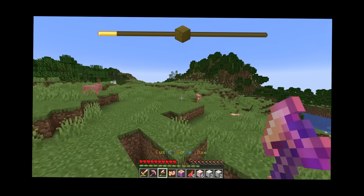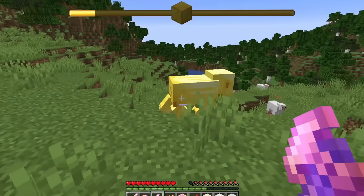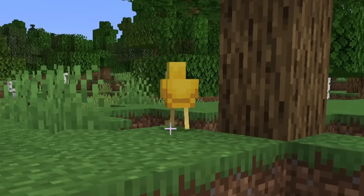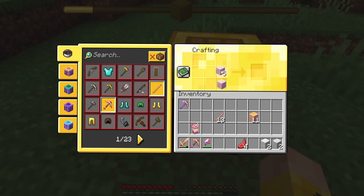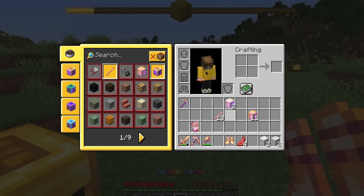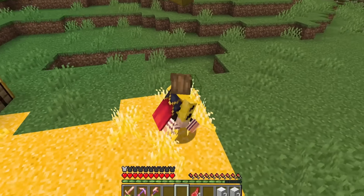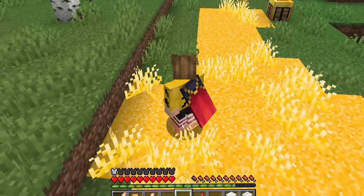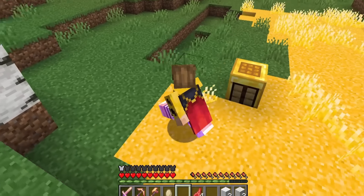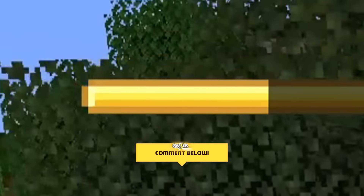Can I turn any animal into gold using these tools? If I go up to a pig — it's a gold pig! Even a chicken turns gold — a golden chicken! Using our yellow wool, let's craft these golden socks and put them on, because we need some armor. With these, everywhere I walk is going to turn into gold, transforming the world that much quicker, and our progress bar is going up even faster!